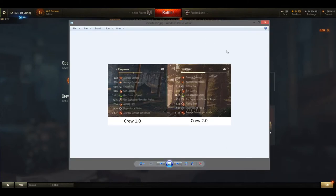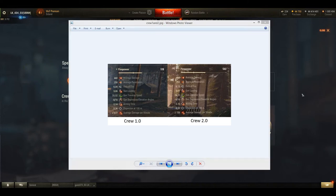Here is a direct comparison of Crew 1.0 and 2.0. As you can see, the expertise points boosted some stuff on this second picture, like DPM and aiming time, but not by much. However, there are still some important things — like aim circle on the move, which I believe is really important; repairs are really important; firefighting might be important on some tanks which are burning. This is simply not enough. Wargaming, if you are listening, we are definitely going to need more skill points which will allow us to reach similar results as our previous crews.